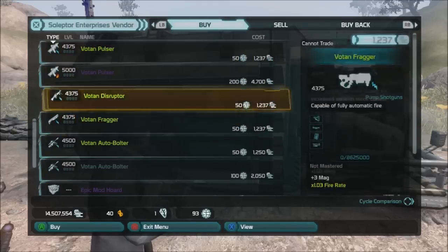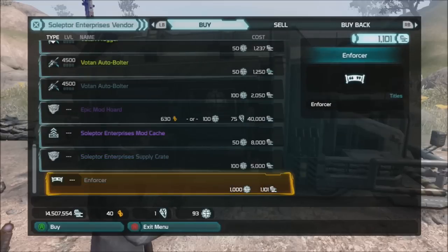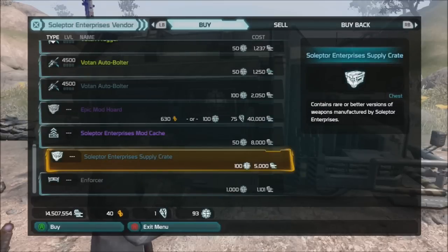You can buy any of these weapons, which most people aren't that excited about. But a lot of people like to use the Selector Enterprises supply cache. If you go to another one, say Top Notch, it'll be the Top Notch supply cache. This can give you some pretty nice weapons and legendary weapons too. That's why a lot of people like to do these contracts.